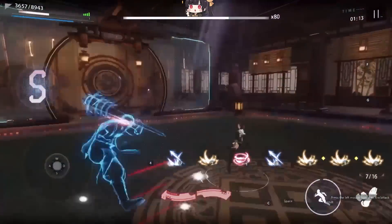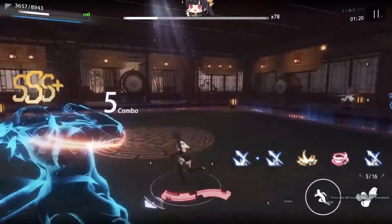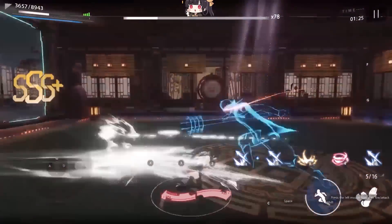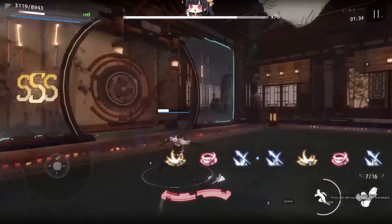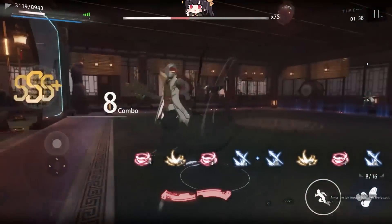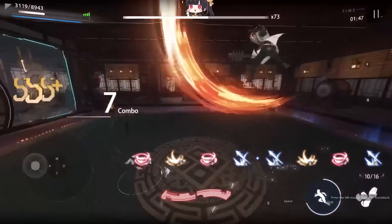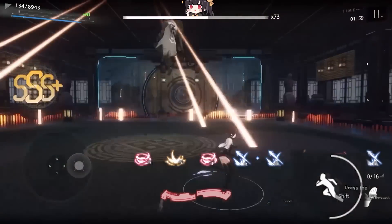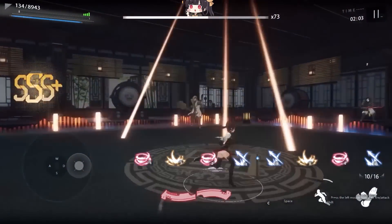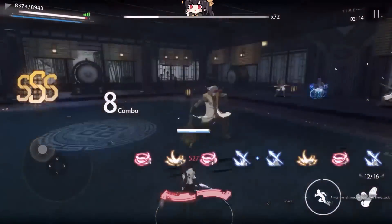Very creative. I'm doing very good — getting like SSS plus. The dashing is actually very fluid, and there's a sound effect too. I lost my rank — no! I got an SSS plus again. Let's try to see how long we can keep the rank, because a successful dodge gives SSS plus. There's also a stamina system in this game. See, it's red now — that means I ran out of dashes and can't just spam dash. You have to preserve it, and if you overuse it, it'll actually punish you.